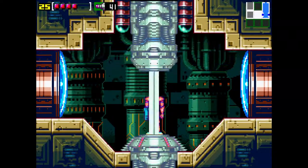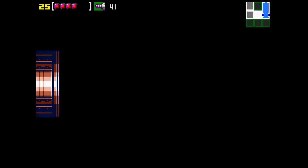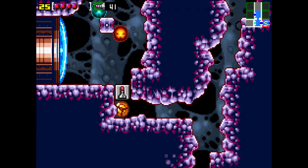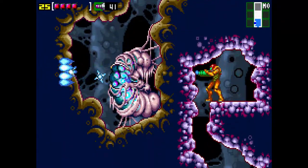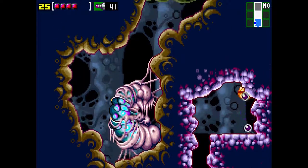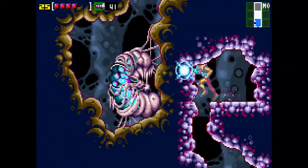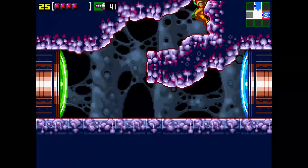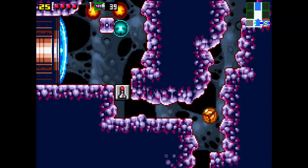Let's just hit up the save room so I don't have to do that stupidity again. I'm going to shoot this thing. Alright, that's a super missile door so I can't really do anything about it. How do I kill these ball things? I can't get a missile in there. I don't know how you get over there — I guess it's if you're coming back. I also have to go to the right.